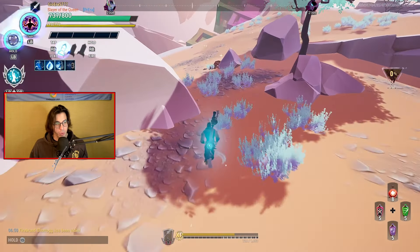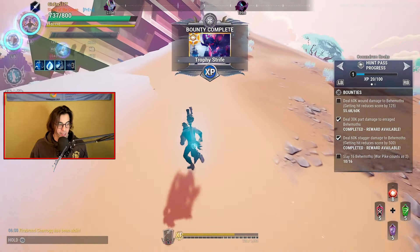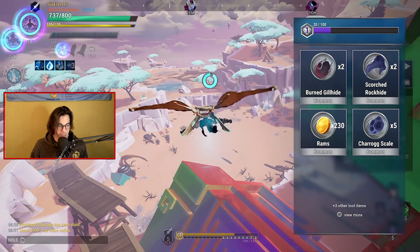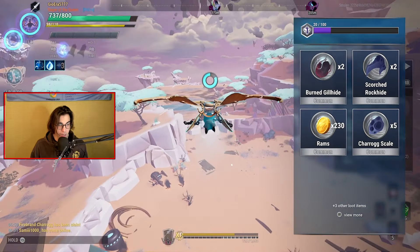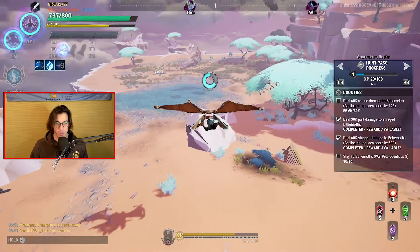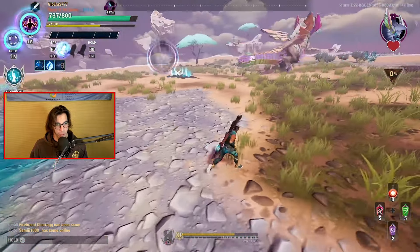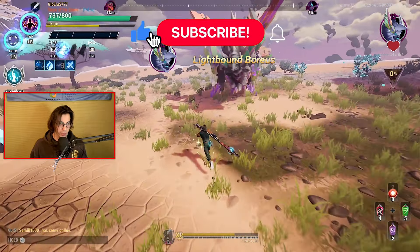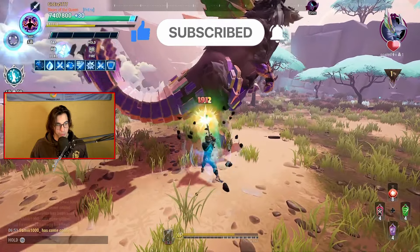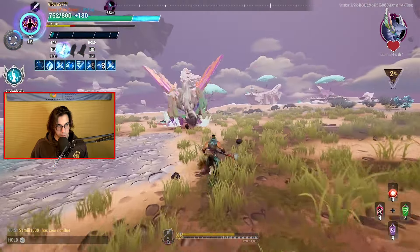Now we're gonna go do the level 12 Boreas. I know I've been avoiding the level 13 Velomir but it has a lot of health. If we kill this Boreas pretty easily we can go do the Velomir. A level 13 Cherug spawned but we're not gonna do Cherug again — we're gonna kill the Velomir maybe.